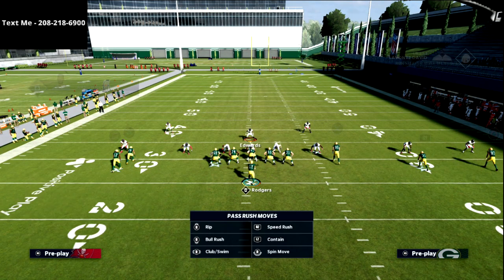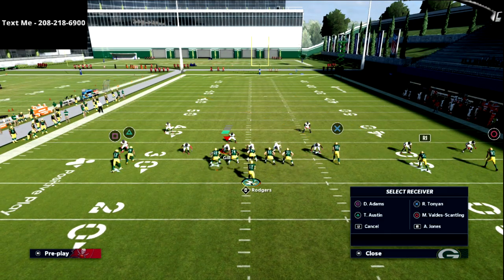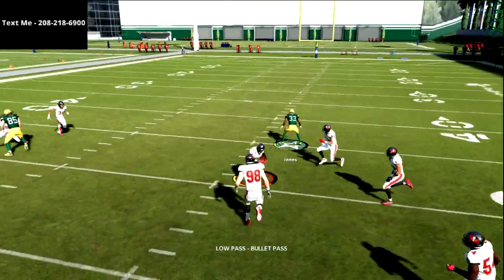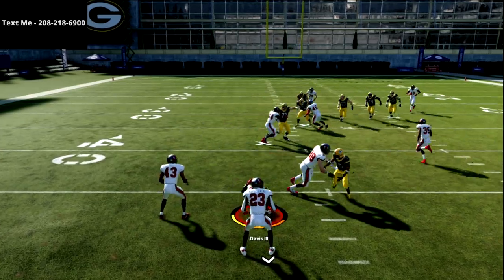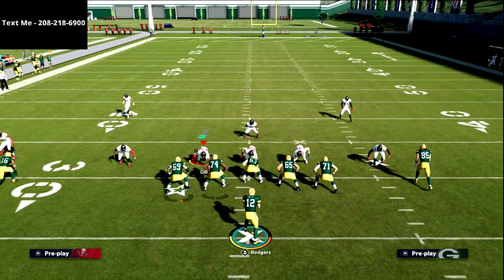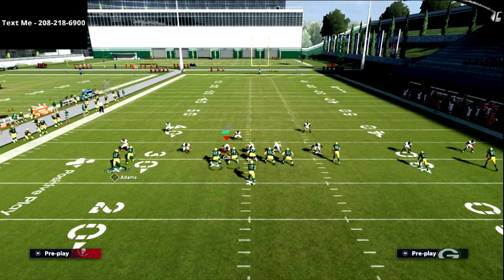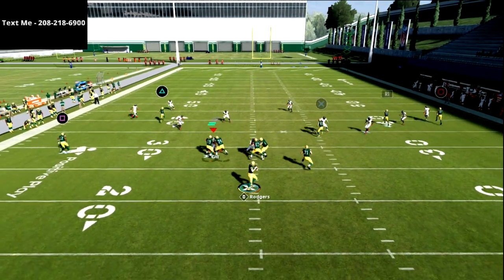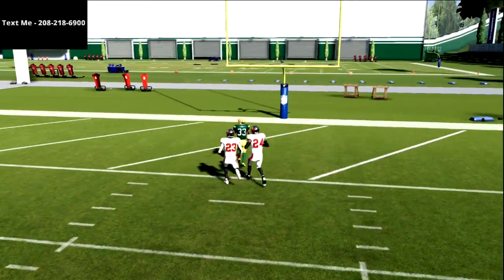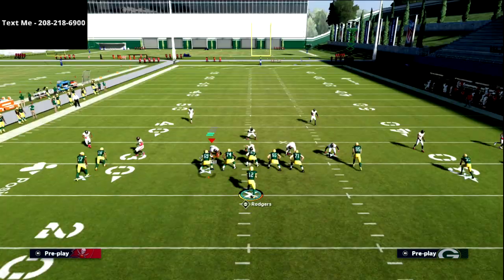That's another great feature of this play — because they spend so much energy on these two receivers, the trip side is now wide open. Against Cover 3, you can simply hit the X tied-in. The R1 receiver up the seam is a great read, but it's a very specific throw — you have to pass it to the right. It's not going to be as good in regs as it is in Mutt. That's been my basic finding so far.